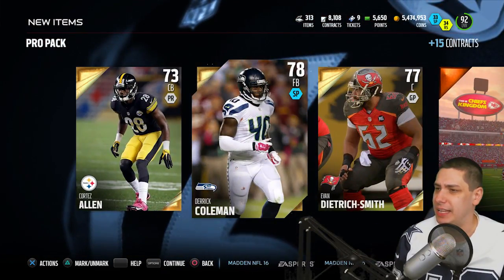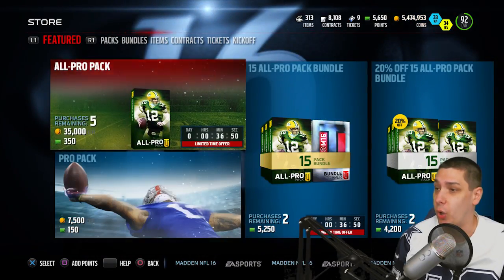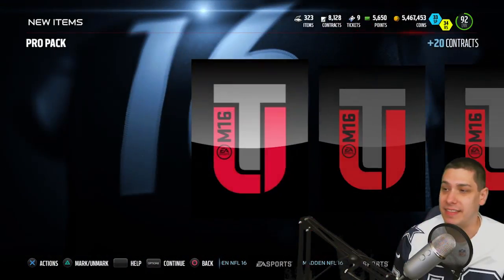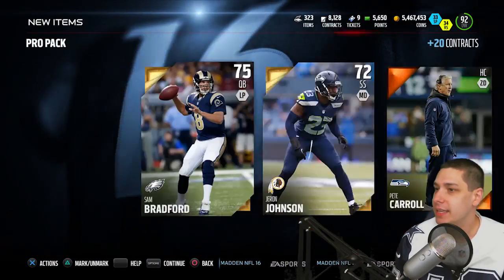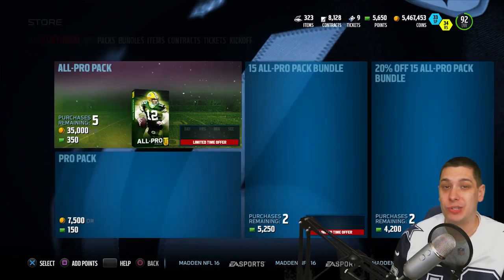Nothing I don't think any of these are worth a ton, but definitely nice to pull a few different golds out of a pack so that we can do some large quick sells if need be. I actually have like 45 large quick sells just sitting and waiting. We open up two back-to-back golds again to open up the pack — still nothing great, still no elites yet.